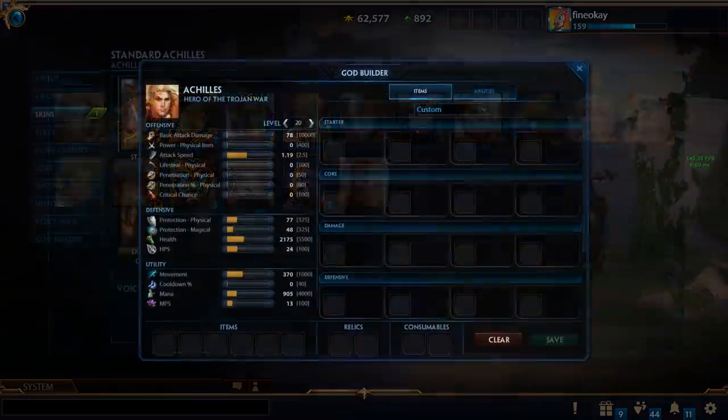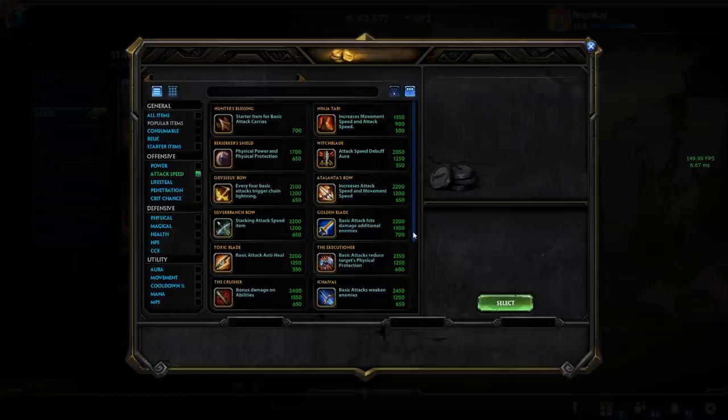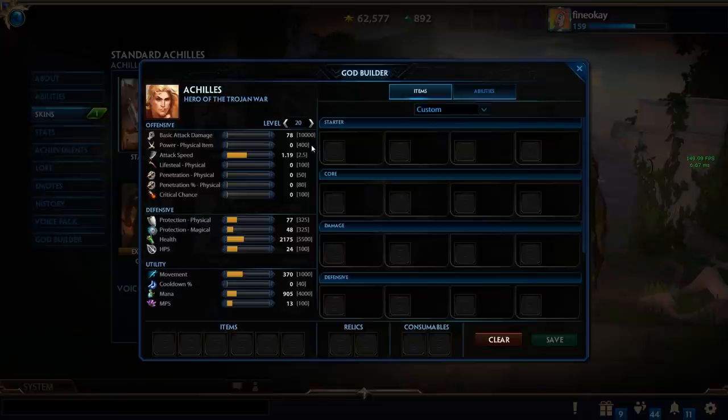Now we'll go through the lightning round of stat caps. Attack speed cap is 2.5. Many physical characters have attack speed steroids in their kit, so you can overcap easily if you build too much. The only noteworthy exception is Silver Branch — for every 0.02 attack speed over the cap, you get 1.5 physical power, so there's some theorycraft potential, but it's not very viable in the current meta. As for power, there is no effective cap — the listed 400 is a soft cap you can exceed with buffs.